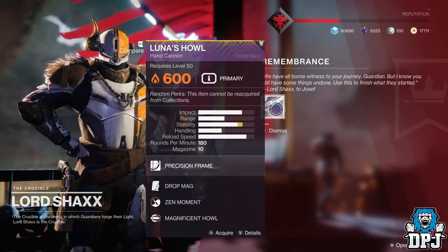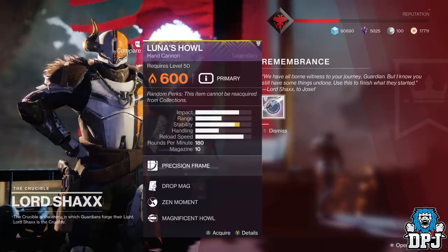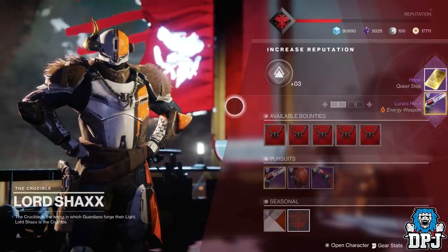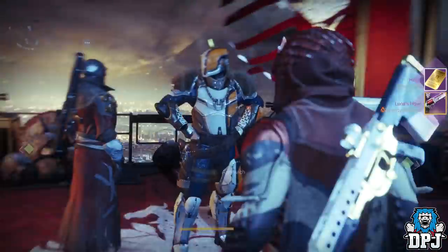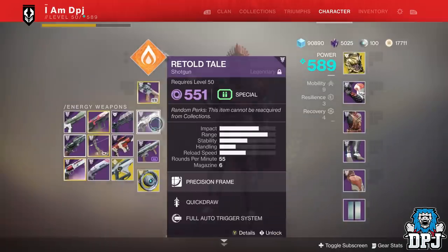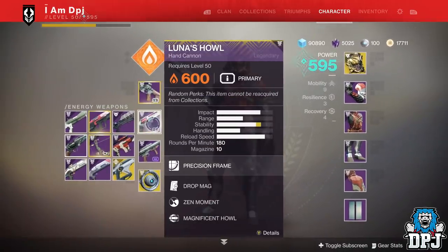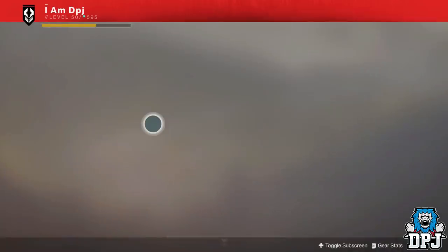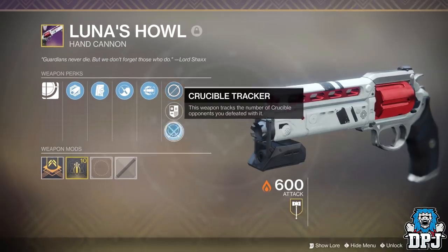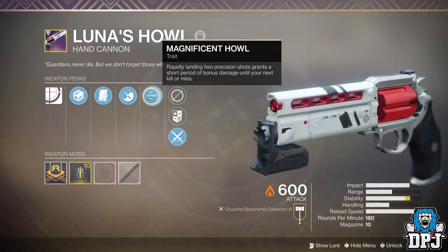A long quest but seriously worth the grind. The Lunar's Howl is an absolute animal and when you try it out in PvP I'm pretty sure you will agree. You also get a new quest with the Lunar's Howl called Hope — this is a golden ticket that once completed rewards you the Not Forgotten, the bigger brother to the Lunar's Howl. I've already made a video on that which you'll find linked in the video description. I got my Lunar's Howl in 2 or 3 days so it isn't that bad.